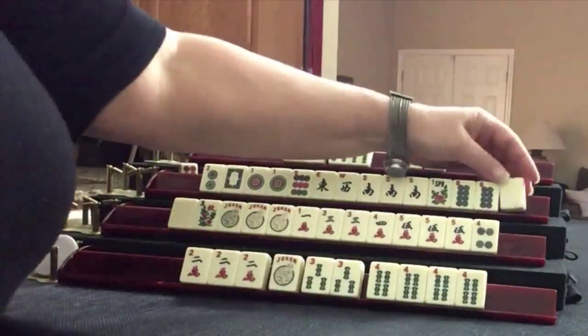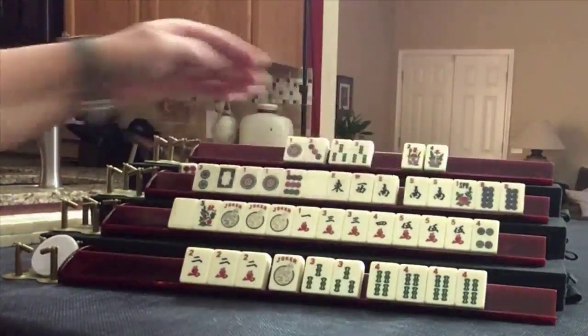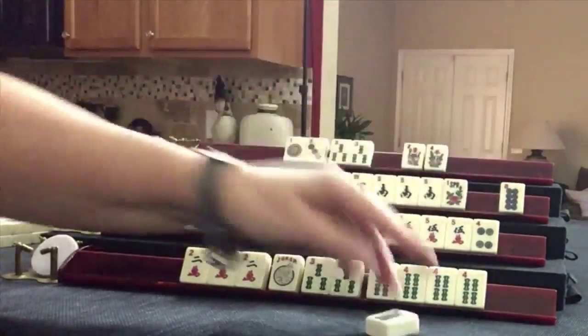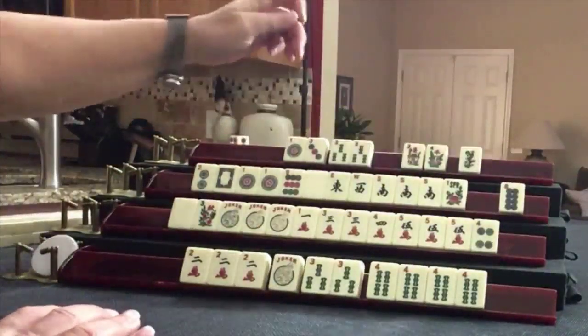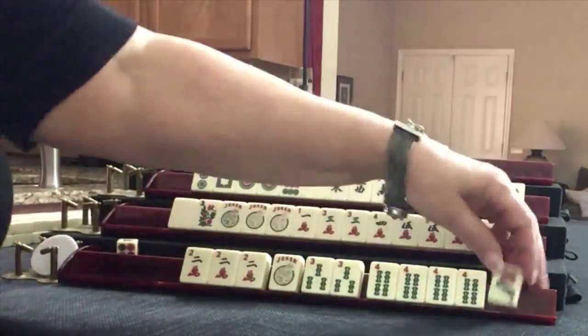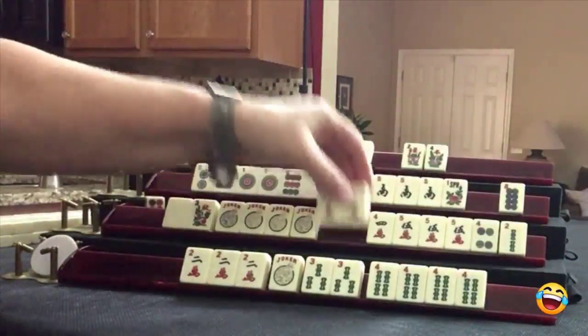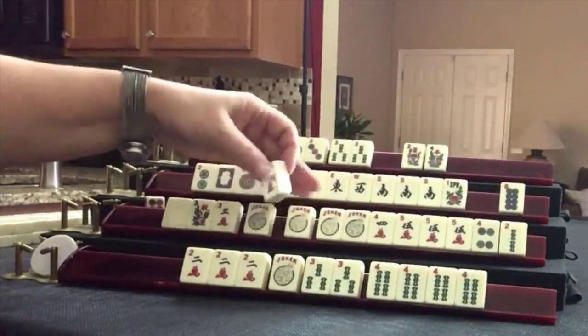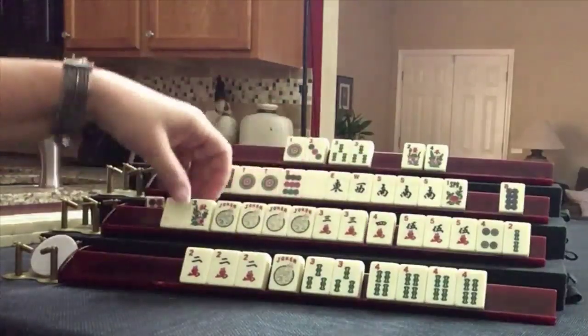We're going to draw — super joker! Oh my gosh. News — we're in between. Let's discard eight dot. Green dragon. Seven dot. Now we're going to draw, and now we're going to exchange. That's how you do it properly. Now we have three, four, five. We're ready to win on a three, four, or five, or flower.